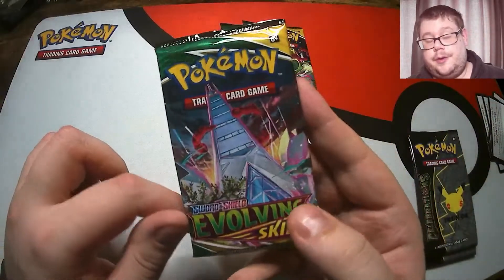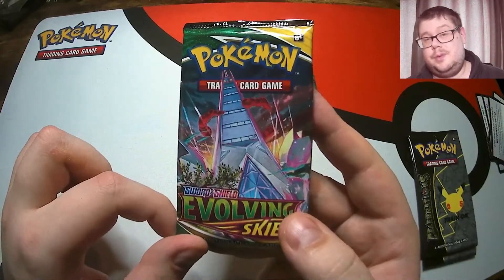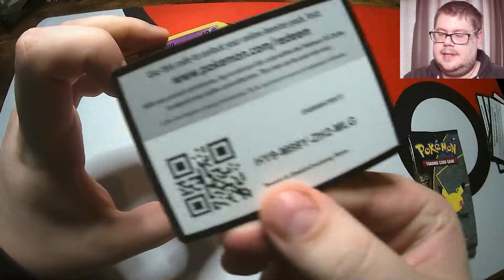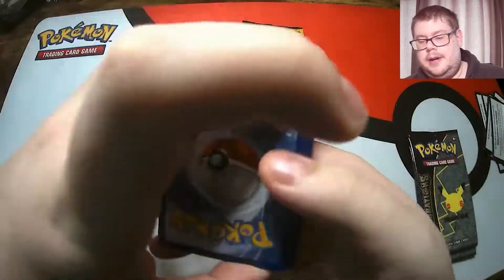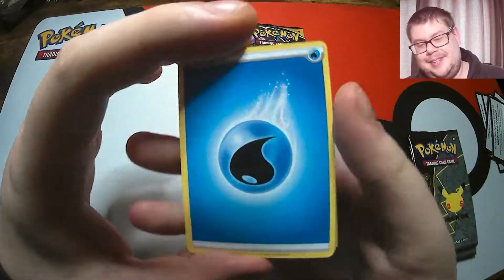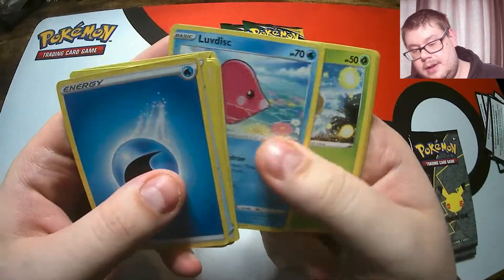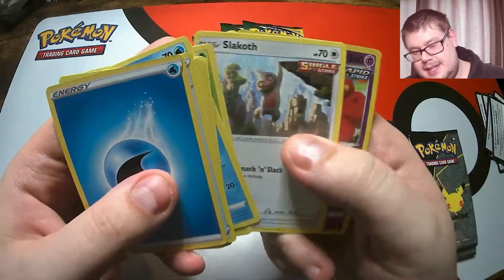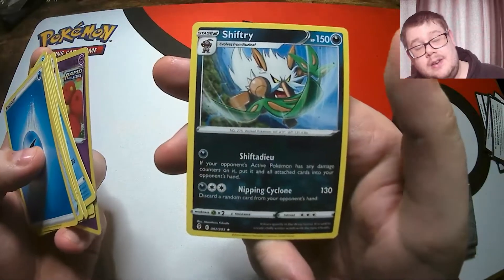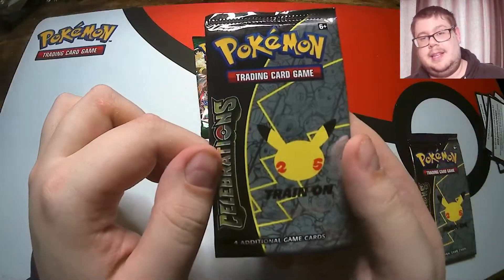So we have four Evolving Skies packs left. Let's see if we can keep packing good stuff or if we're going to be opening more Celebrations. Here's the code. A Pumpkaboo looking at us. There's a Bagon, a Luvdisc, Slakoth, a Flabébé - that's the Reverse - and a Non-Holographic Shiftry. So we know what that means - it means a Celebrations pack.